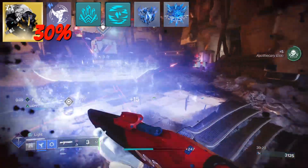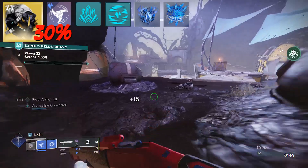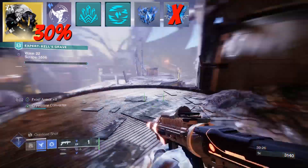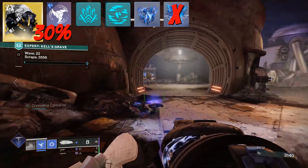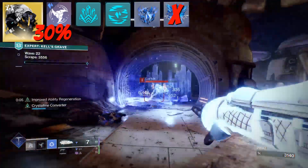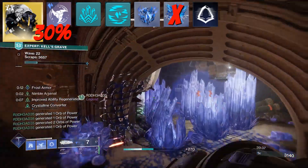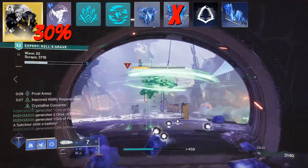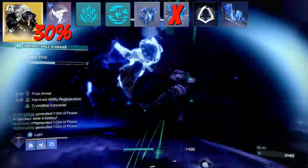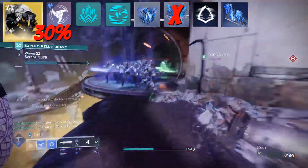I tried initially to use Hunger to feed us more melee energy from our Shard pickups, but it didn't justify the 5% extra for the cost of a negative 20 strength. My kit only has 30 strength and I never feel like I'm longing for a melee. We're running Gambler's Dodge to feed us a melee charge when dodging next to enemies. Grim Harvest feeds us Stasis Shards when we defeat Slowed or Frozen targets to top us up with that melee energy.